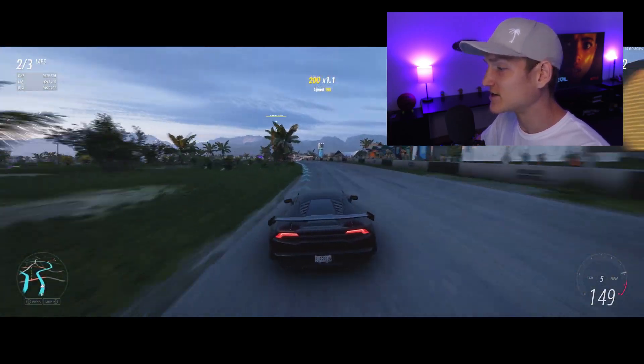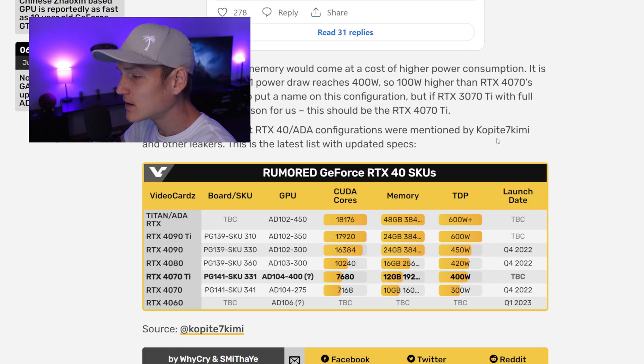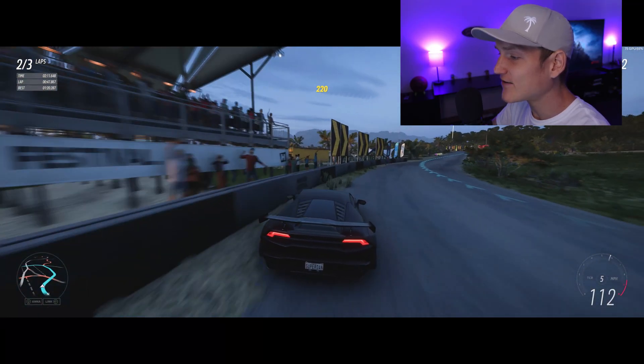Thus far, seven different RTX 40-series Ada configurations have been mentioned by copite7kimi and other leakers. We're already at a point where without 40-series cards we're in 8K over 100 fps territory. My 3080 Ti takes five minutes to render a 10-minute video — I'm excited to potentially render a 4K video in seconds. Here's the lineup CUDA core counts: Titan Ada 18,176; RTX 4090 Ti 16,384; RTX 4080 10,240; RTX 4070 Ti 7,680; RTX 4070 7,168; RTX 4060 not yet announced.